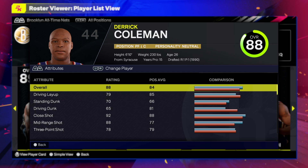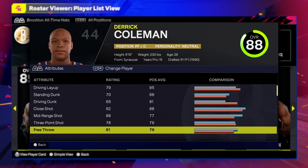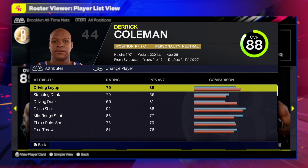First things first — he's a power forward, 6'10", 230 pounds. Keep that in mind. Jersey number 44 — I'm always forgetting the jersey numbers.